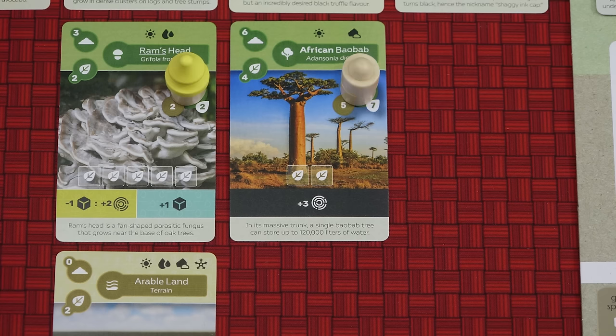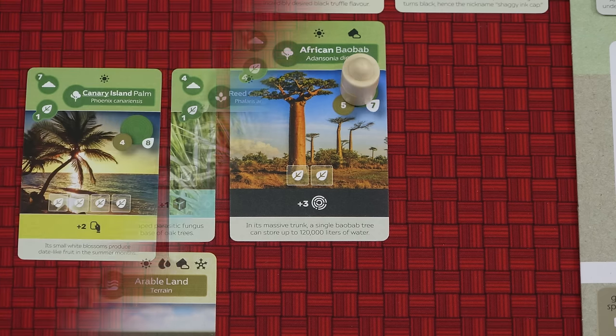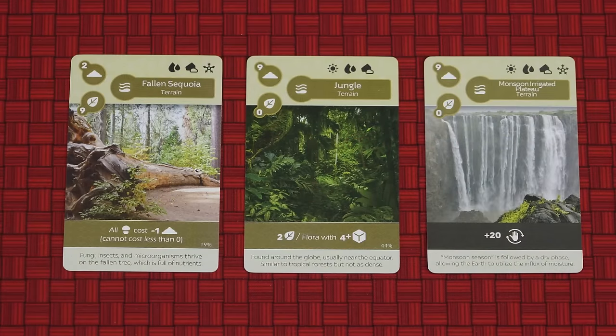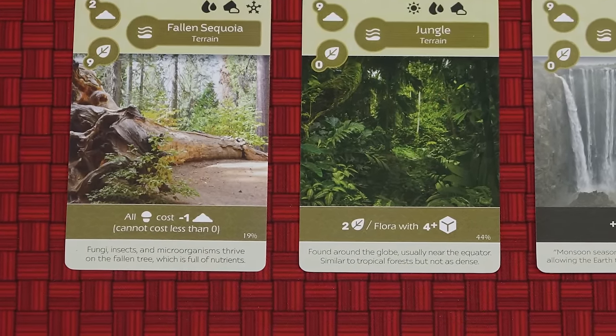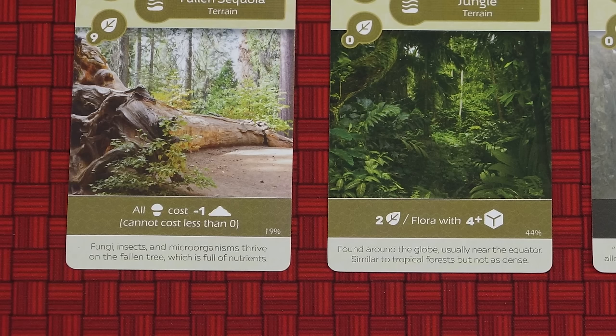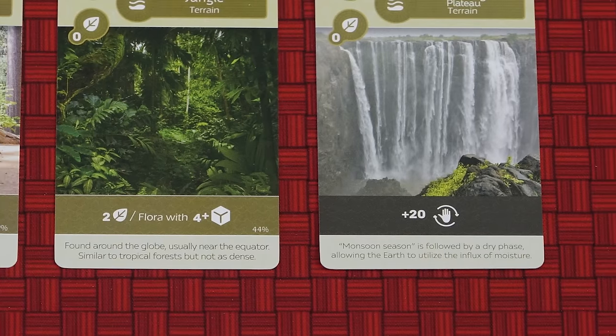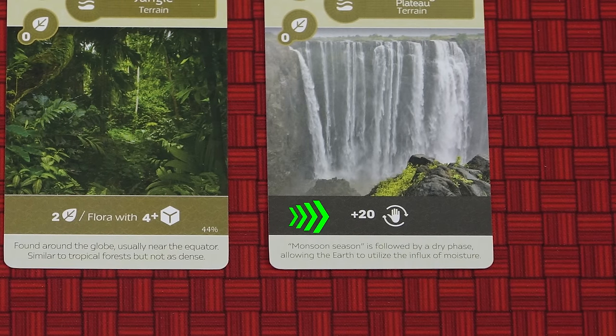There are four types of flora card identified by the icon here: trees, herbs, mushrooms, and bushes. Terrain cards all have this icon. Many terrain cards have brown abilities, which either provide ongoing benefits or end-of-game scoring opportunities. This ability means that all mushroom cards you plant from now on will cost you one fewer soil. Whereas this one gives you two points at the end of the game for each card with four or more sprouts on it. And this one is a black one-time ability which allows you to compost up to 20 cards from hand.